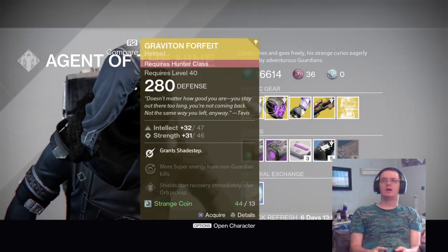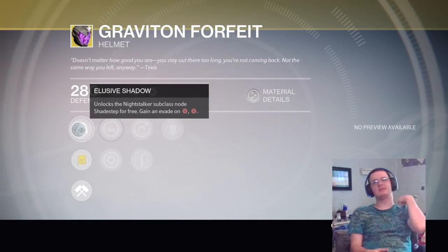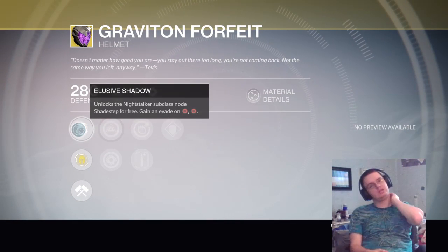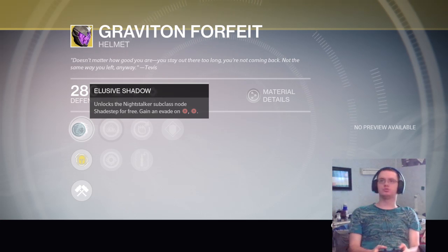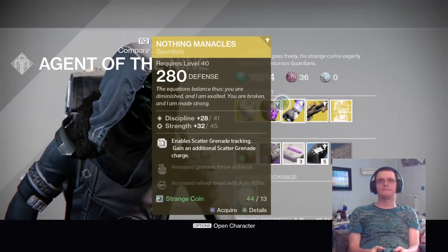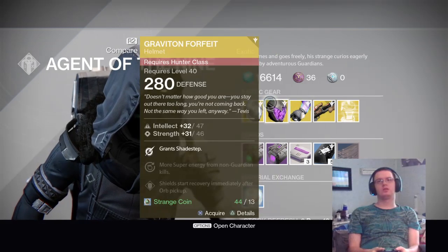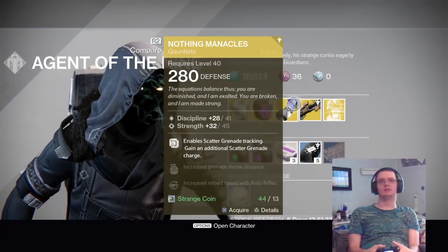We've got the Grasp of Forfeit — what this basically does is for your Nightstalker subclass you get the Shade Step for free. I can't remember exactly what that does, but I think it's like an evade kind of thing. You get an evade by pressing circle twice and moving the analog stick to a certain direction.